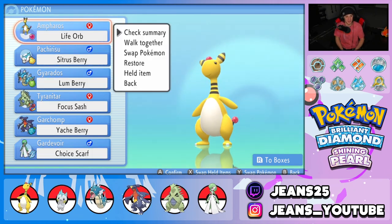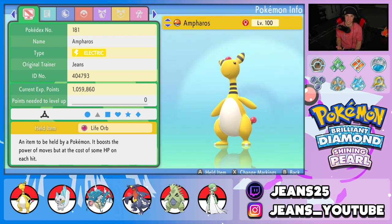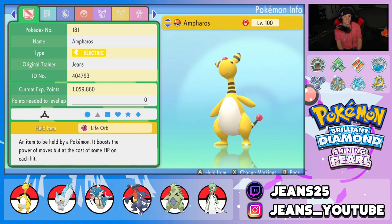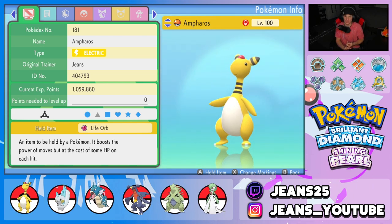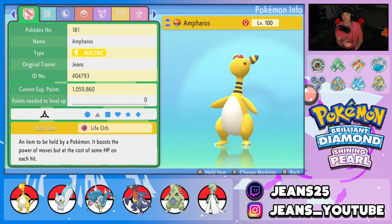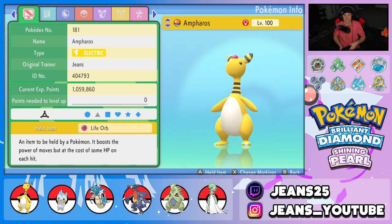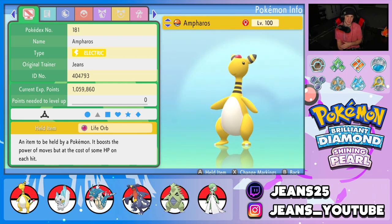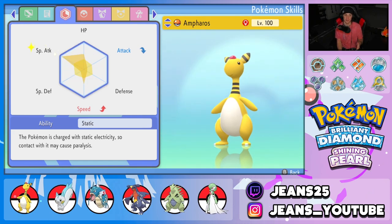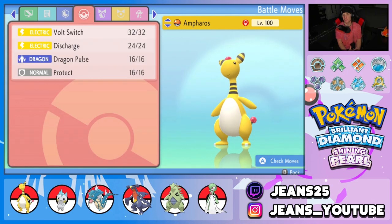Ampharos is such a cool Pokémon — really cool. There are better options, but everybody who played Gen 2 had this Pokémon on their team. It's an oldie that doesn't see much love. Mareep is a sheep, Flaffy is a sheep standing up, and then it just turns into Ampharos — not a sheep anymore. The item is Life Orb, nature is Timid for a speed boost, EVs in special attack, HP, and speed, ability is Static, and the moveset is Volt Switch, Discharge, Dragon Pulse, and Protect.